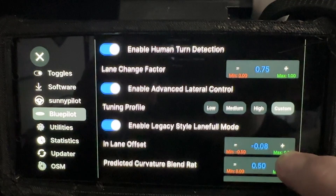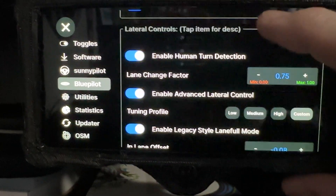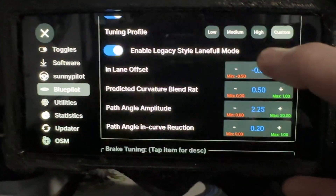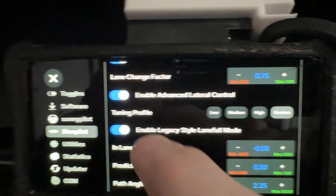So those are the new options in the new menu system. The README goes into depth about what all of these do, how you could tune them yourself, and lists the default values for all of these settings across the different profiles.